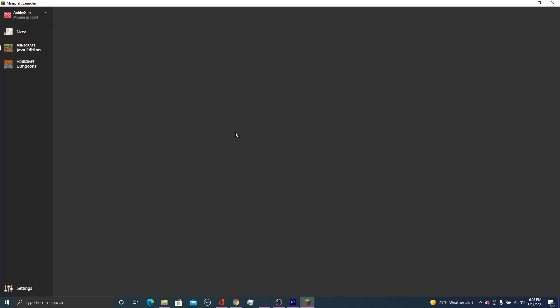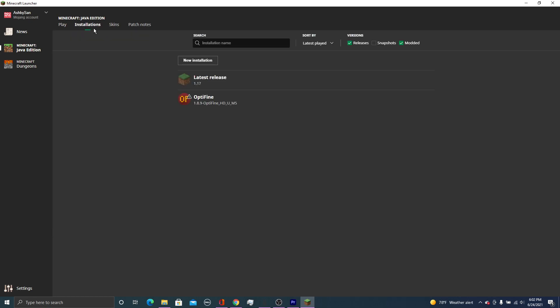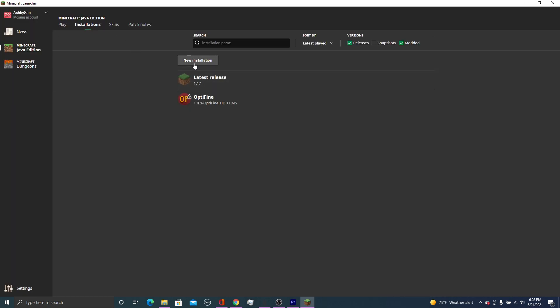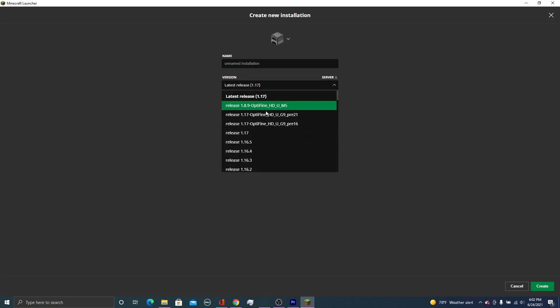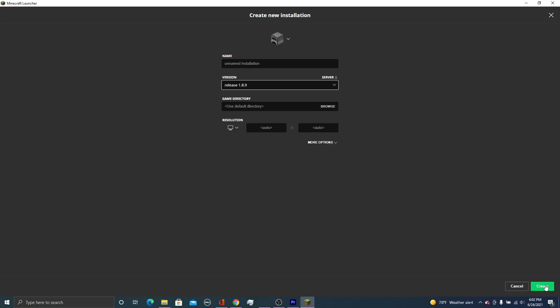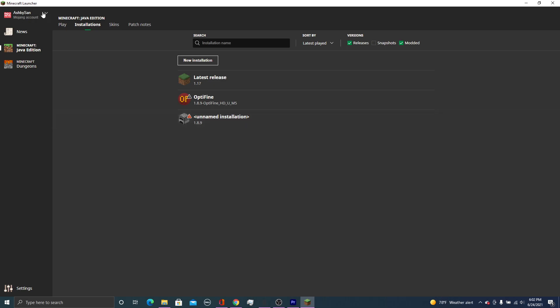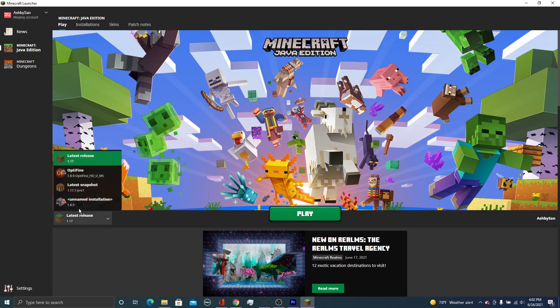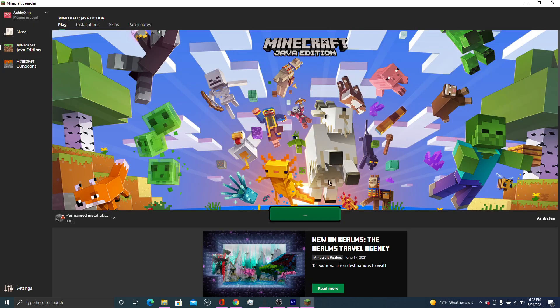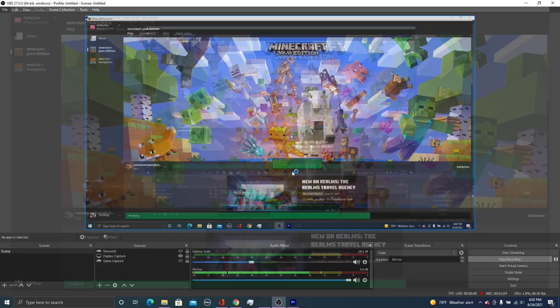If you're using something like the Badlion Client, you can just downgrade your version. What you'll do is go into new installation in the installation tab up here in the top left. Go down to 1.8.9, because that's the version that the server is running on. Select unnamed installation — you can name it if you'd like, something like Hypixel Skyblock.